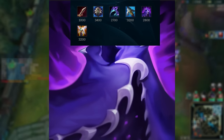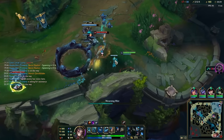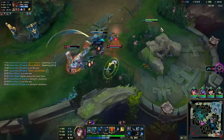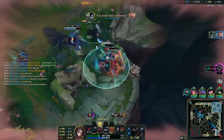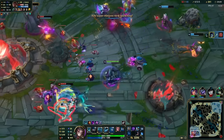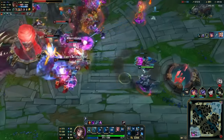Edge of Night is an amazing item in the Lethality Yorick setup. It gives you a bit of extra tankiness from the health, and the spell shield is really useful. It builds off Serrated Dirk. Edge of Night used to only give 12 Lethality, but now it gives 15 — pretty damn good. Only three less compared to normal Lethality items. Now that Lethality has been hugely buffed, I think it's actually going to be one of the best picks, especially since a lot of Bruiser items have been nerfed and changed.